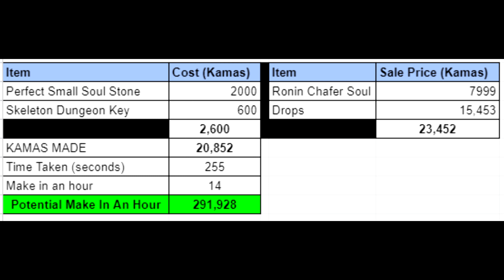The time taken was 255 seconds, so that means we could approximately do 14 dungeon runs in one hour, giving us a potential profit of about 290,000 kamas per hour. I also calculated without the Small Soul Stone and the Ronan Chafer Soul, just to see how much you'd make if you didn't capture the soul and just did it purely for the resources — and I still got to about 207,000 kamas per hour, just running at a very comfortable pace.